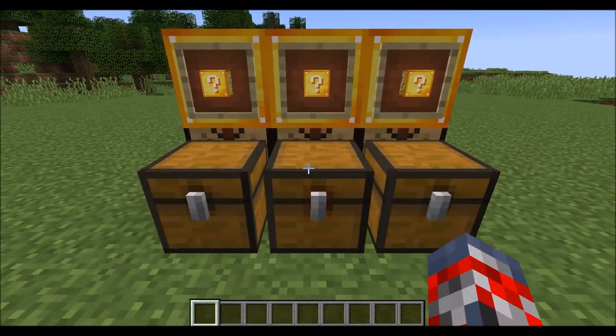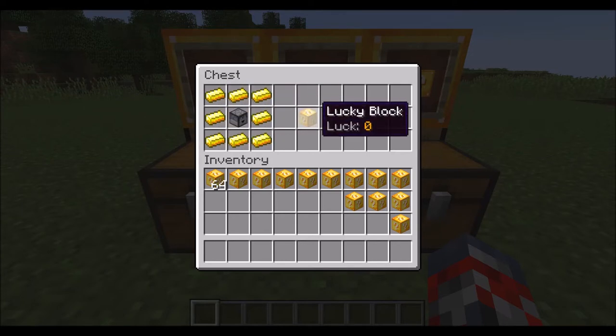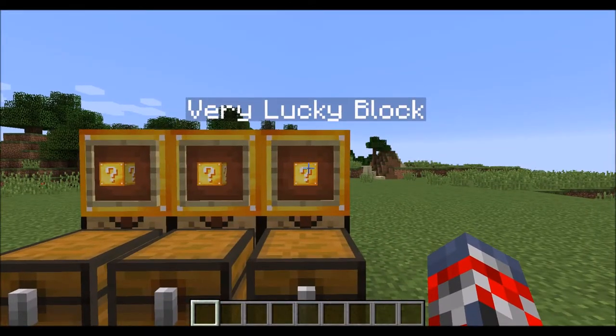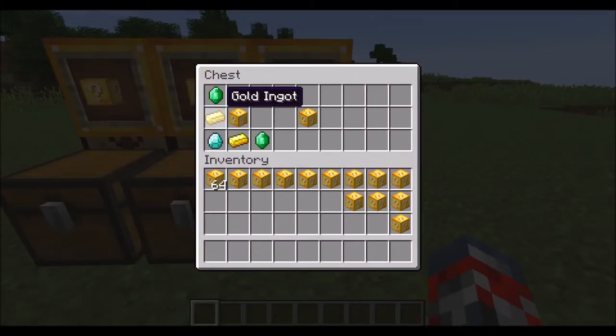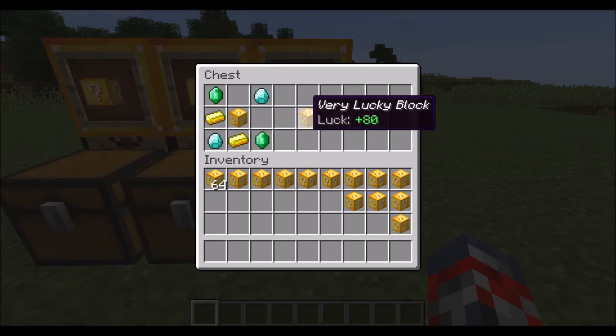To craft just a normal Lucky Block, all you need is 1 dropper and 8 gold — put it into your crafting table and it'll create your lucky block. And then to craft a very lucky block, all you need is 2 emeralds, 2 gold, 2 diamonds, and 1 lucky block — put it into your crafting table and you create a very lucky block.